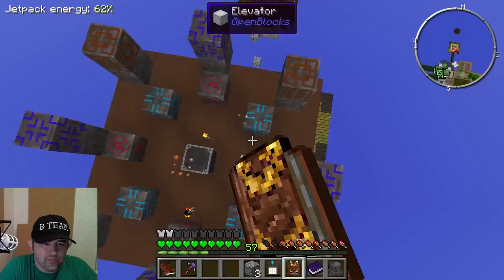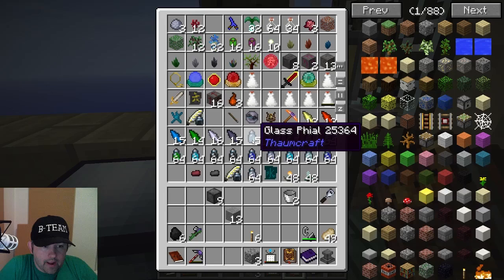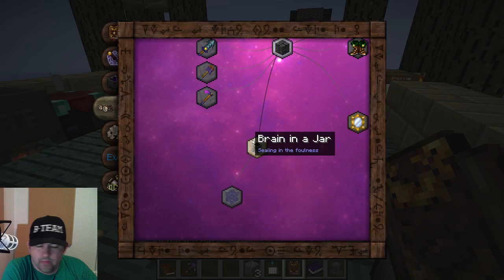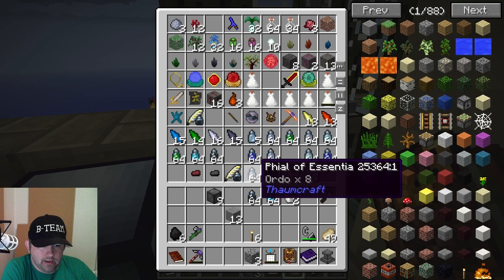This is where we stumble a little bit more. It says I need cognito, examinus, and census. Alright, I have modus potentia, there's some census, perdito. What was the other one I need? Was it ordo? I've got a worse memory, man. Cognito, examinus, census - I've got it. So I need examinus, which I don't have. Really, for real?